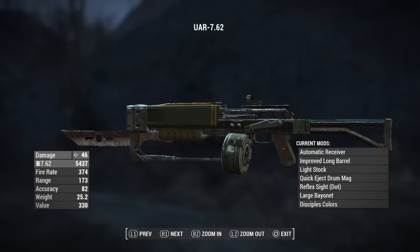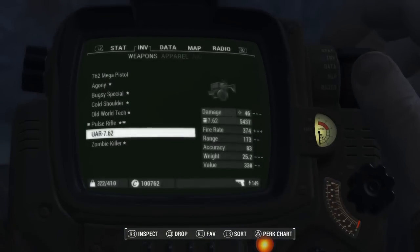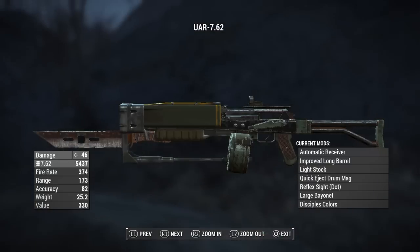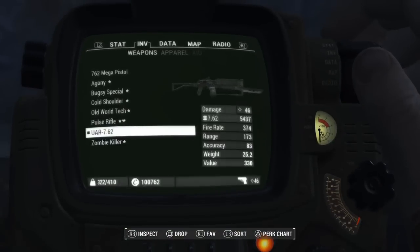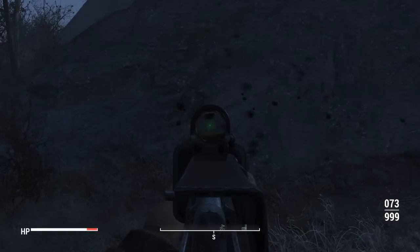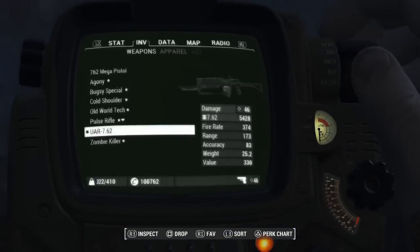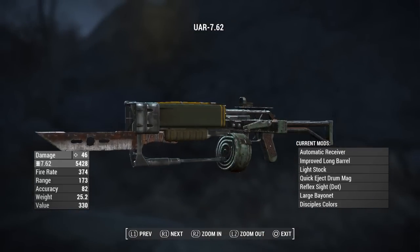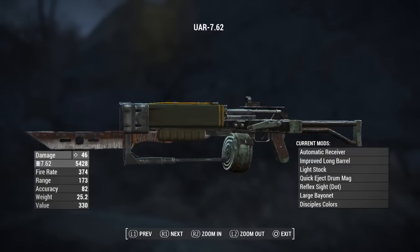This is going to be another one that I really love that Bugsy showed off for us. This is going to be the UAR-762, which is going to be the upgraded assault rifle 762. Essentially you just put a handmade rifle with a laser barrel and put all the fixings on there that you would like. Pretty much the same still, but I think that laser barrel honestly adds so much to the gun itself. It's not going to do too much to change the gun, but it's definitely aesthetically pleasing and something you should definitely add.